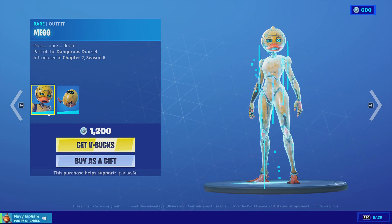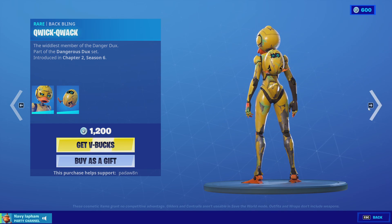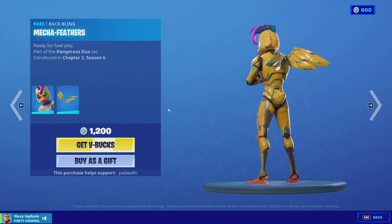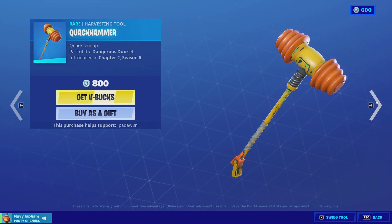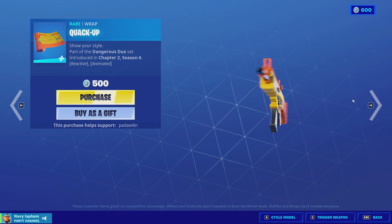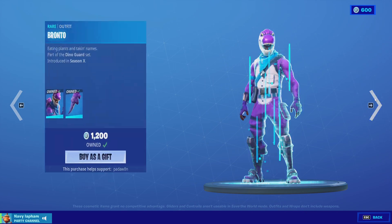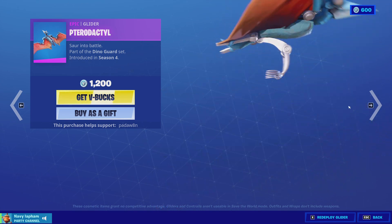We have the Meg skin with the Quick Quack back bling, we have the Webster with the Mecha Feathers back bling, then we have the Quick Hammer pickaxe — pretty cool — and then we have the Quack Up wrap. We have Crystal back bling, the Pterodactyl glider, and the Bronto skin with the Bronto Bag back bling.